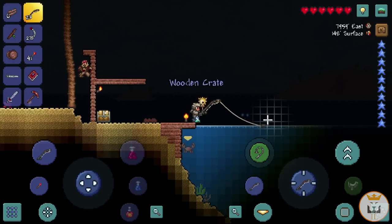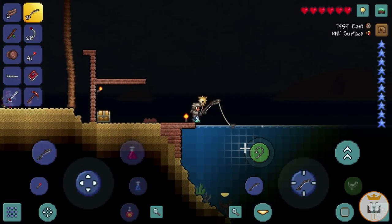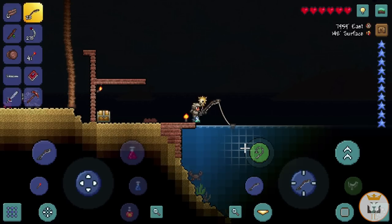Another wooden crate — awesome! Oh my god, a fallen star fell on me — I thought you'd die if a star fell on you, but the answer is no. Good to know. So it does use bait right to left. We still haven't used our best bait yet. If we're getting this good stuff with 15-30 bait power, the 35 bait power should be very good.